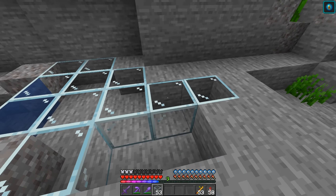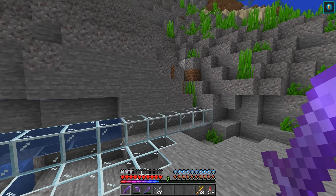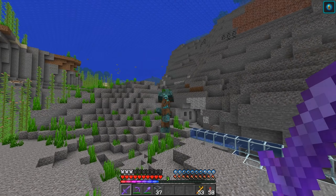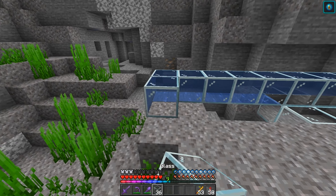So find yourself a nice chunk of a river that is nice and deep, and what we're gonna do is take our glass, find a nice little back wall area like this, and we are going to build ourselves a 15x15 platform. You want to make sure that nobody can get underneath it, so fill all of this in. What this is gonna do is stop any of the squid and the glow squids from spawning, and isolate all of the spawns towards the drowned.